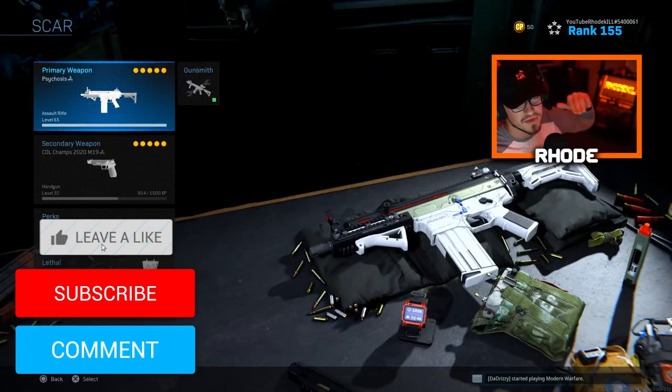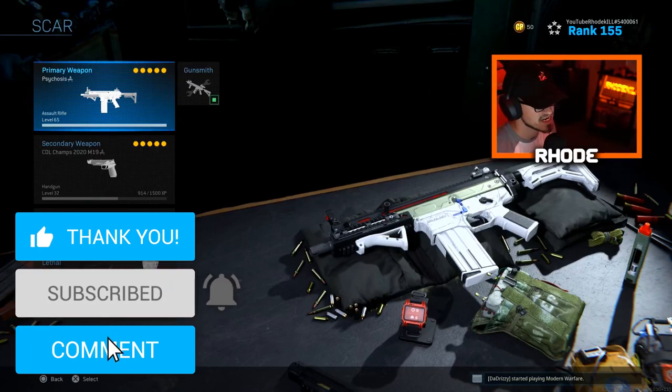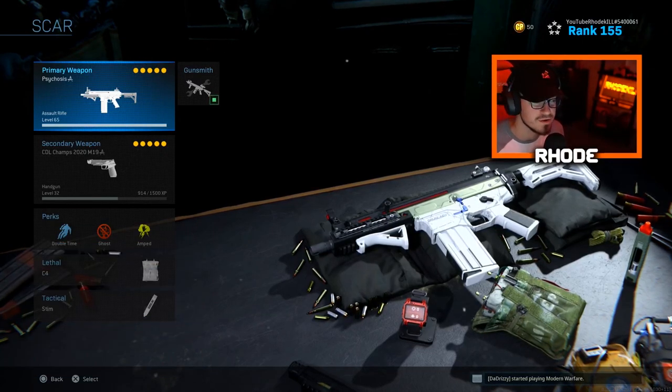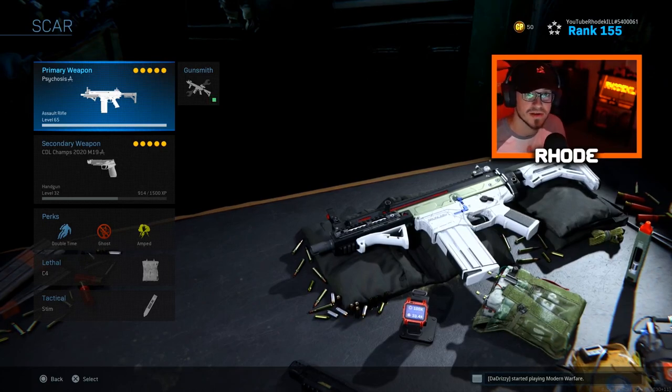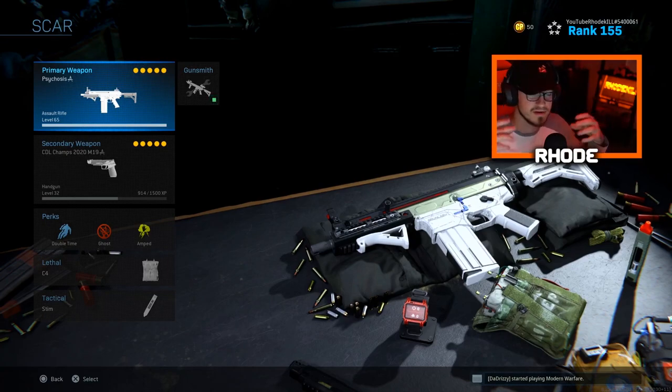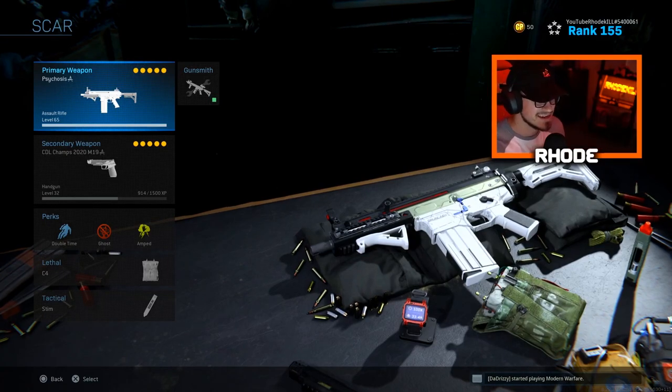What it do baby, back with another video and this time we're using the SCAR, man — the Psychosis SCAR. Everybody knows, if you didn't know, this shoots freezing bullets instead of like tracer rounds and the dismemberment effect that most weapons get. This actually has an effect to it — it freezes your enemies and they kind of just shatter like an icicle, like an ice man shattered. It's pretty cool, man.